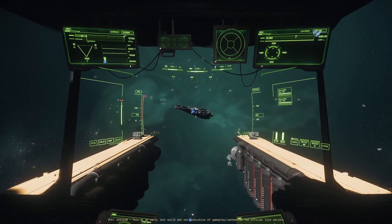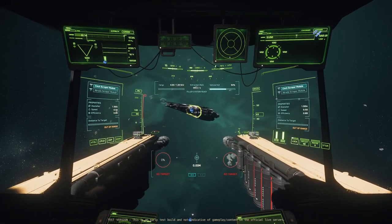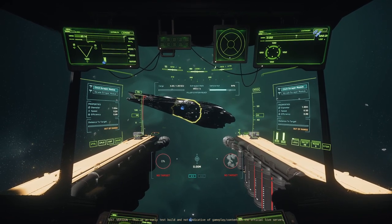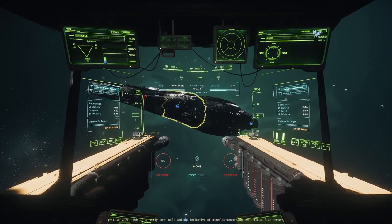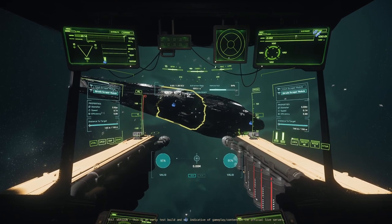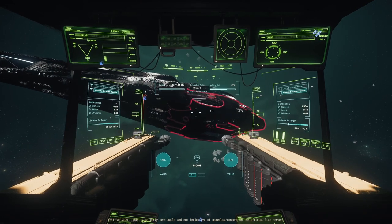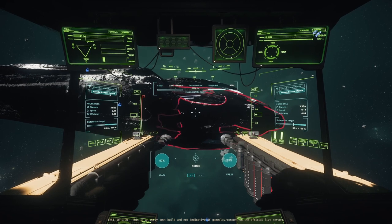Same controls as mining mode — hit M to go into salvage mode. You've got two scrapers. The Cinch has a small diameter, more speed, more efficiency. The Abrade has a larger diameter, less speed, and less efficiency, but I find the Abrade to be a little faster for filling up.